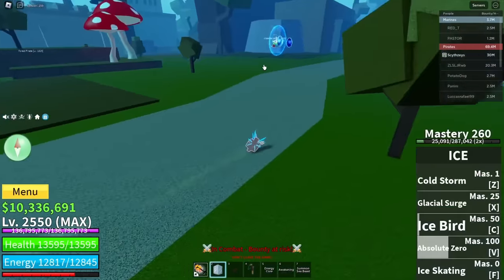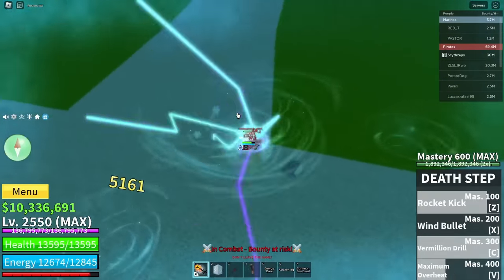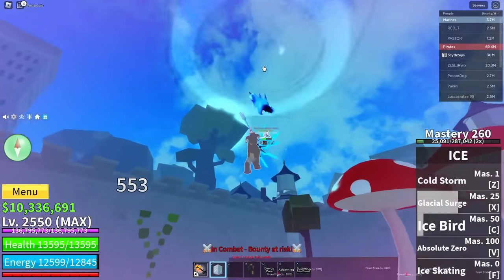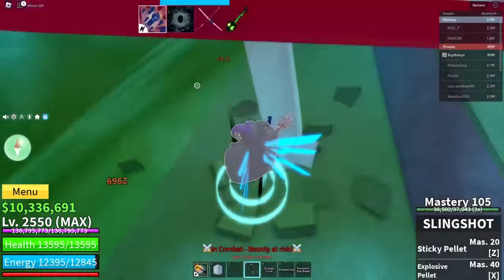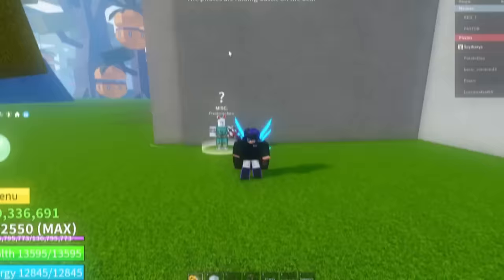Let's go kill this guy real quick. Let's do this — you are getting clapped, buddy. Push him down — and yeah, that's so OP. We'll just do this, that, and slingshot. I just hit him with the slingshot and sent him to death.